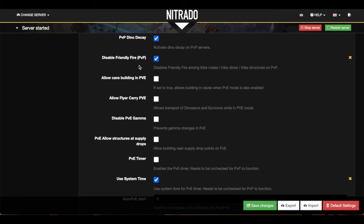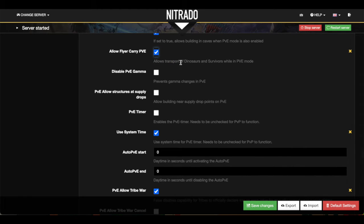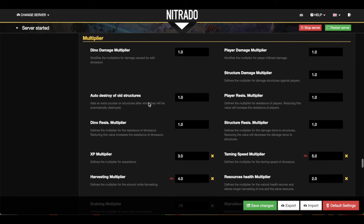I can, however, prevent the offline PvP — so this is where we would do our offline raid prevention. But the rest of these settings I actually don't use because I don't really worry about the PvP aspect of things. It's really just for the PvE benefit that I leave the PvP setting active. I want to be able to fly in caves on PvE, and I want to be able to transport dinos and survivors in PvE. The next main section we're looking at is the multiplier section — this is where we're going to change all of our main multipliers for the game.